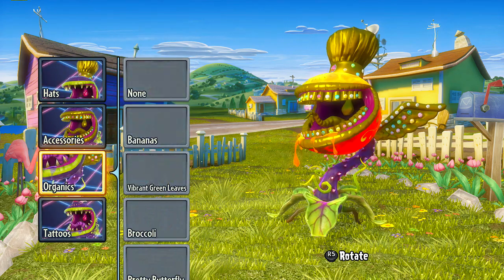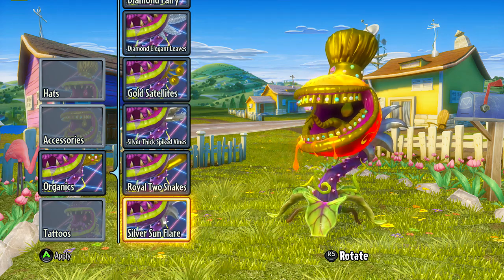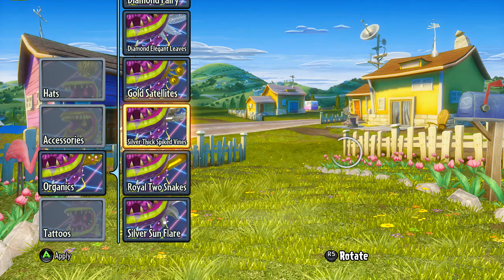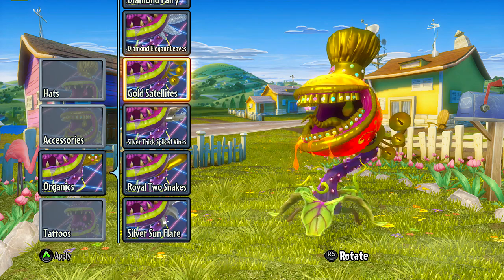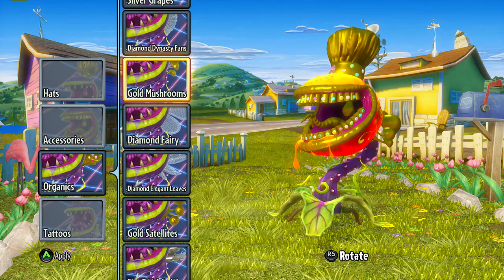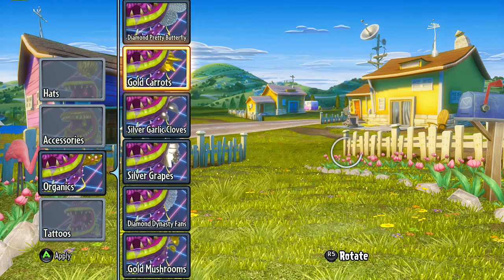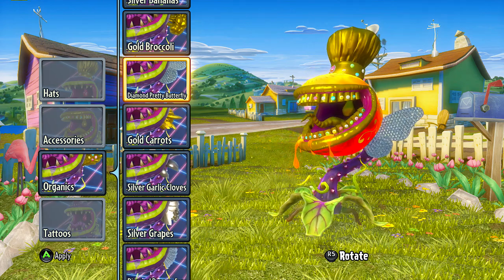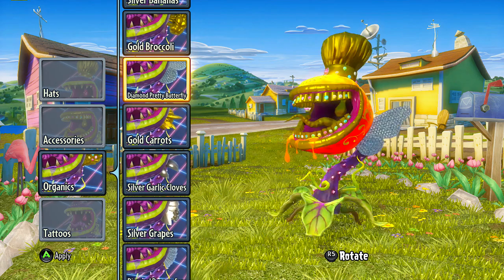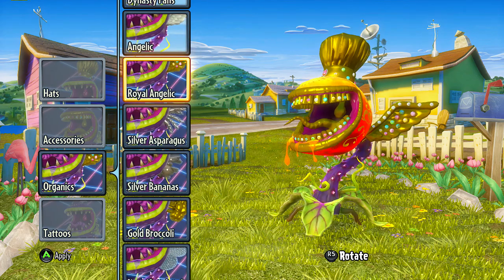These things are cool — they've got the different backgrounds, you can tell a little bit about what they are. Silver sun flare in the back, we've got the royal two snakes, thick spike vines, the gold satellites, the diamond elegant leaves, the diamond fairy — for those that really want to be pretty — the gold mushrooms, diamond dynasty fans, silver grapes, garlic cloves, carrots, pretty butterflies. Fairy and butterfly — they're like the same, but not. Bananas, the asparagus, and the angelic.